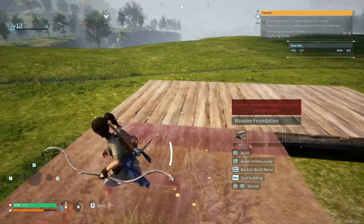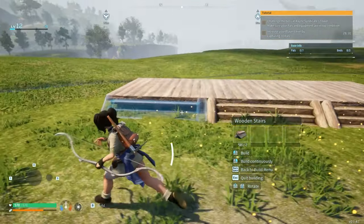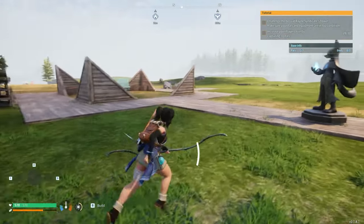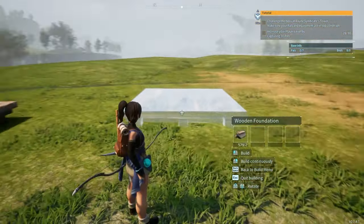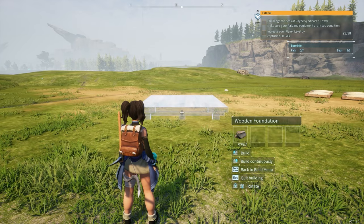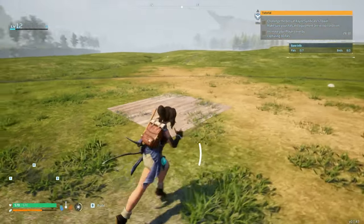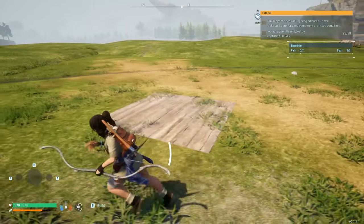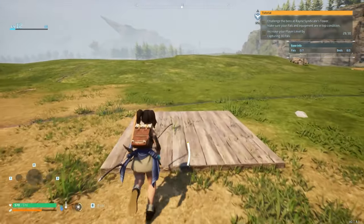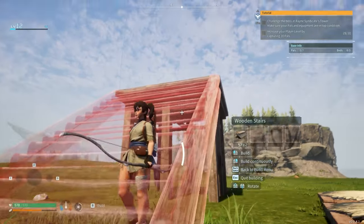The first time I built a base, I did my foundations so they were sticking out of the ground and put stairs there to try and make it look better. But later I found out you can actually place foundations inside the ground. When you're looking down, you'll only be able to place at one height, but if you look forward until it snaps into the ground, you can place it much lower. Just keep in mind that if you're building over grass or flowers, they'll stick up through the foundation, so you may want to go slightly higher.